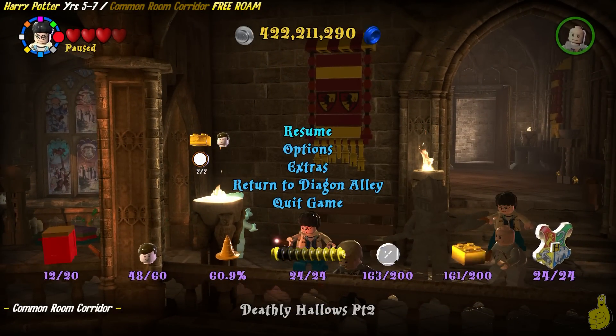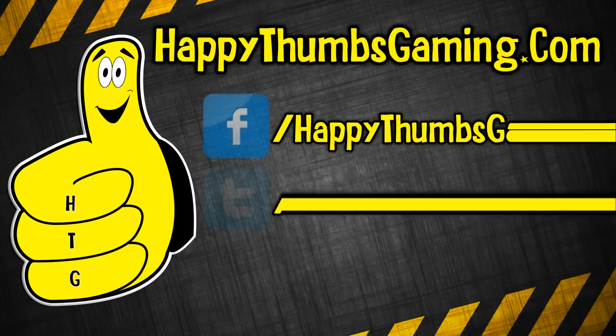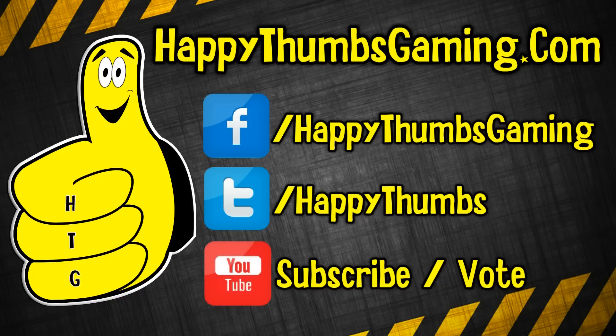We are getting a lot closer — we're only at 60.9%. A lot of that percentage is going to be accumulated when we purchase the characters from Madam Malkin's. A lot of these characters we've already unlocked and gotten a small percentage for unlocking them, but we get another small percentage for purchasing them, so that'll come quick fast. Hopefully you guys enjoyed this video. If you did, head on over to Facebook, Twitter, or simply comment, vote, subscribe down below. In the video description we also have links for all of our fun stuff, including HappyThumbsGaming.com, our Patreon account, and the map created by BonefishGamer for this particular series.